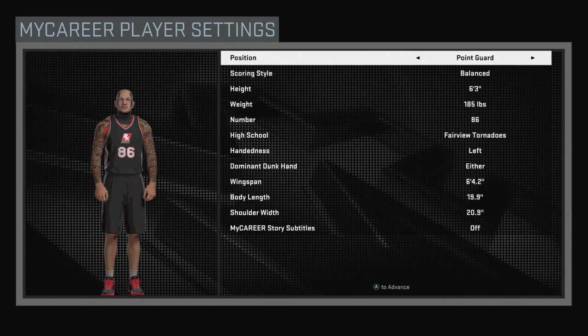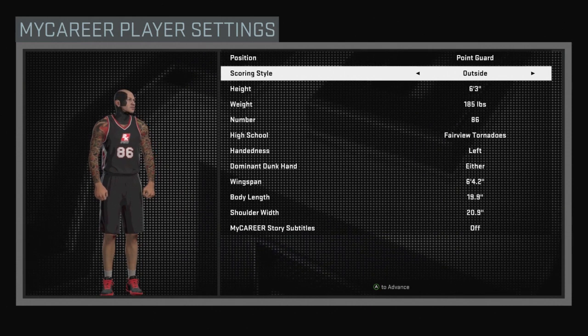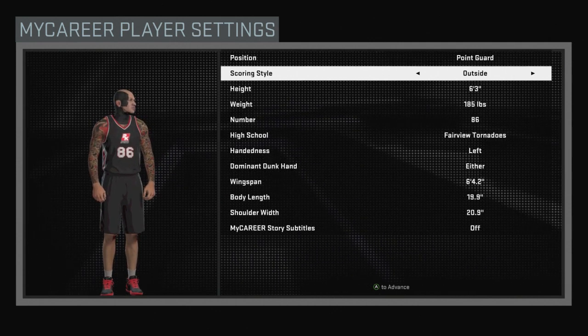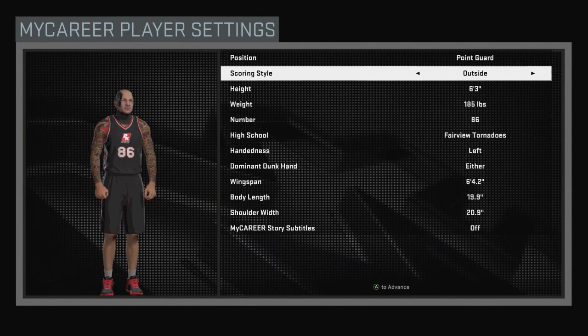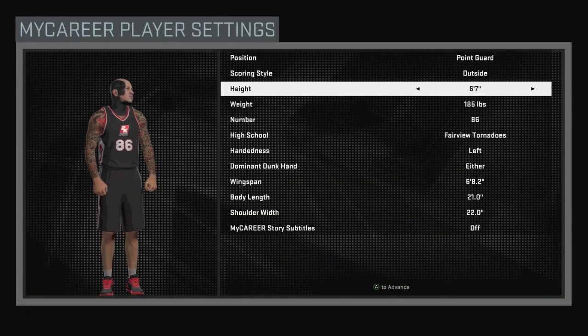Obviously it's a point guard, you're gonna pick that. This is 100% my player. It's an outside — do not pick anything other than outside, because the shooting is not that good but their dunking is good. I mean, you guys could put it on balance and keep everything else the same as mine, but I recommend outside.